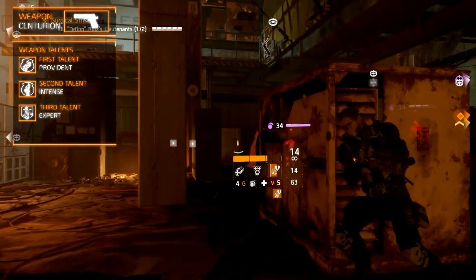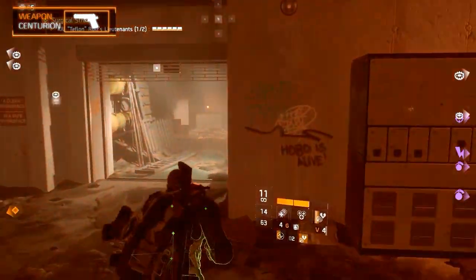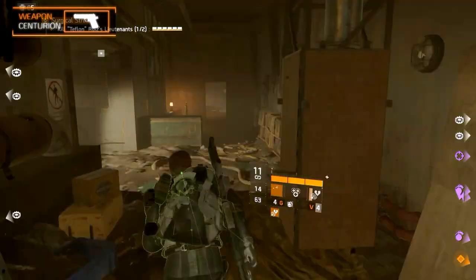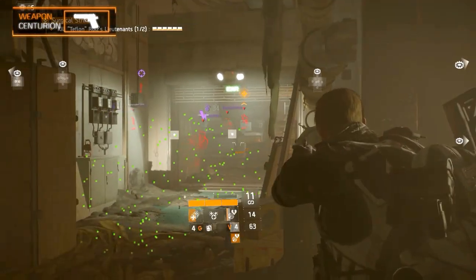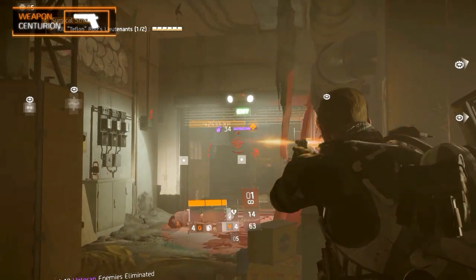These are pretty bad talents, but keep in mind that it is a sidearm and you won't be using it too much. You can buy the weapon, similar to the Pakan and the Cassidy, at the Advanced Weapon Re-Inventor in the Base of Operations for almost 1.5 million credits.